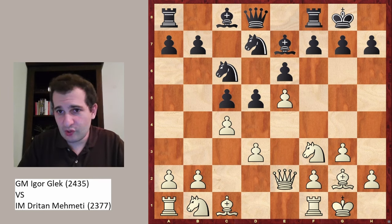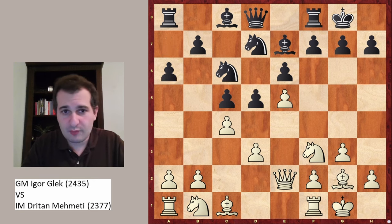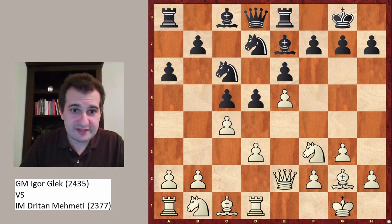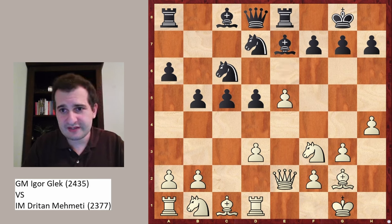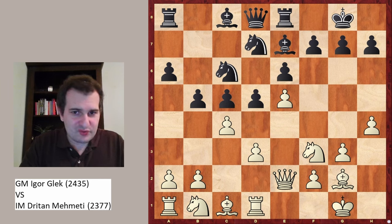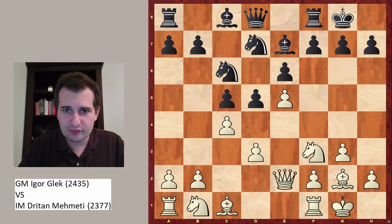The question in these types of positions is always what to play. A standard way of handling this position would be a move like a6, because obviously black wants to play on the queenside while white will try to attack on the kingside. Then might follow Rd1, Re8, h4, and now b5. The idea is that after cxd5 exd5, d4, cxd4, Nxd4, the position of black is very nice. White probably doesn't want to achieve this, so he's not going to take on d5 but will develop the bishop, for example to f4. So a6 would be a very sound idea.